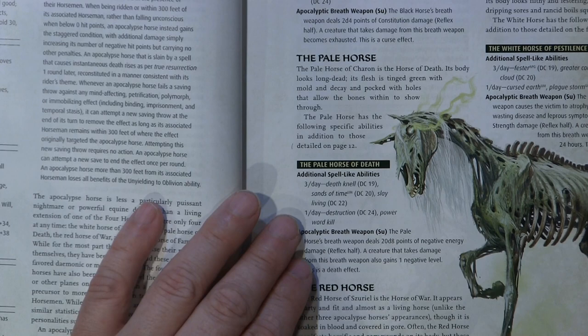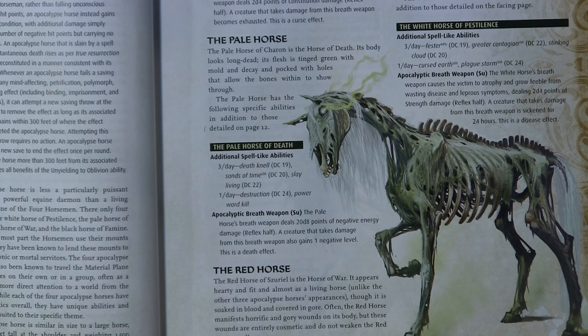For example, the Pale Horse has additional spell-like abilities of Death Knell, Sands of Time, and Slay the Living, and his breath weapon is gross — 20d8 points of negative energy damage.